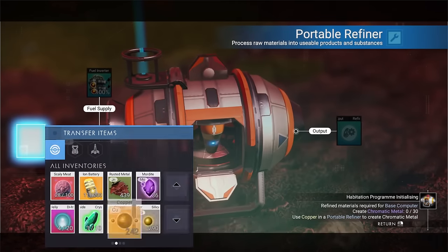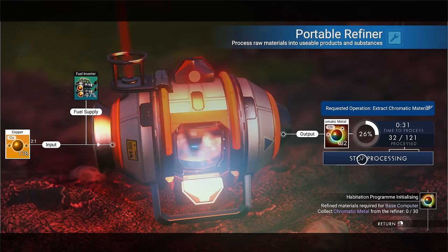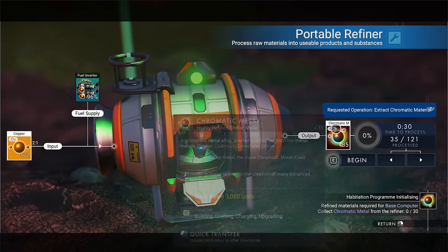Before we build our base computer, we will need to turn some of this copper here into chromatic metal. Now, if you want to take the easy way out, you can destroy your rocket launcher inside your ship — it will give you enough chromatic metal to build a base computer. That is, if you are just far too lazy to mine up the copper yourself.